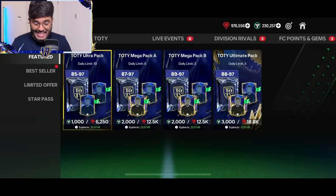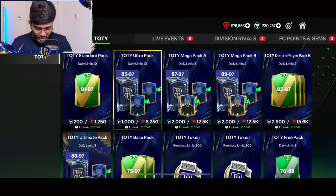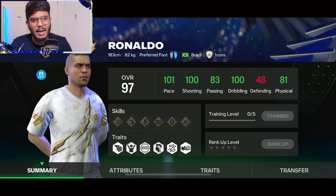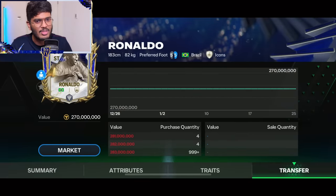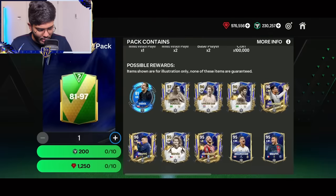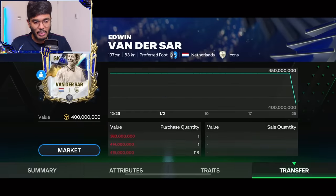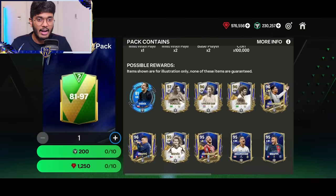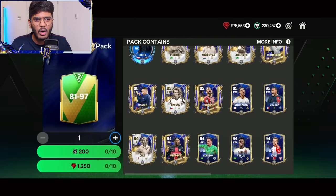So let's go to the store and see the packs that are available right now. We have the standard pack, obviously, and look at those icon designs. I'm so excited to get my hands on this Ronaldo card and also Wanderthal. Look at these cards — Zerzino — insane looking cards we have right now, guys, and I'm excited to pack them all.